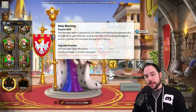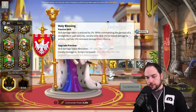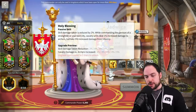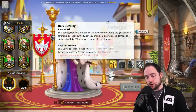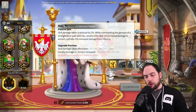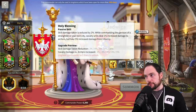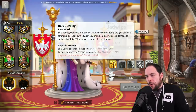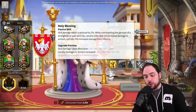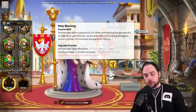The next skill is skill damage taken reduced by 10%, which is really good in Canyon, Ark of Osiris, and in the field. However, 10% is not much — we're used to much more. The third skill is honestly confusing to me in terms of why it's here, but it makes the commander better at dealing with archers.